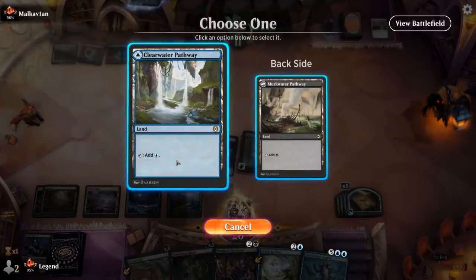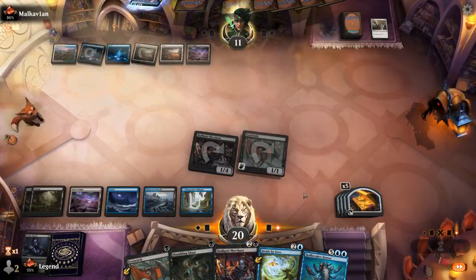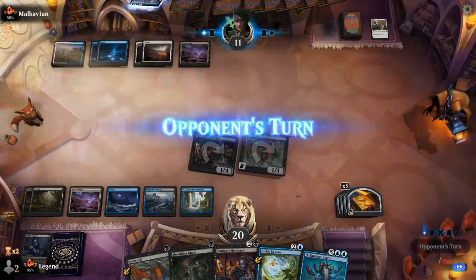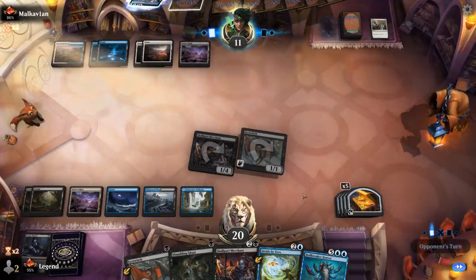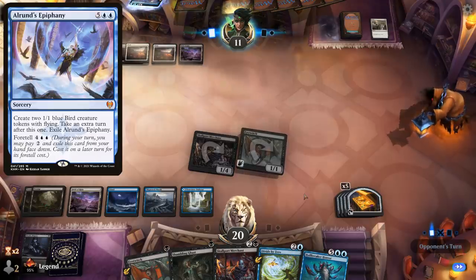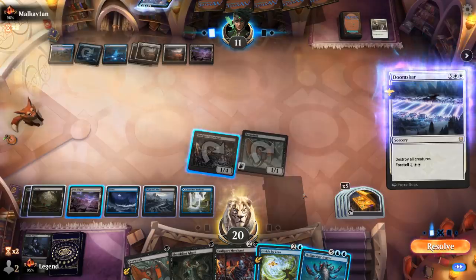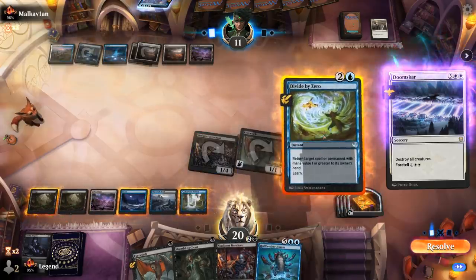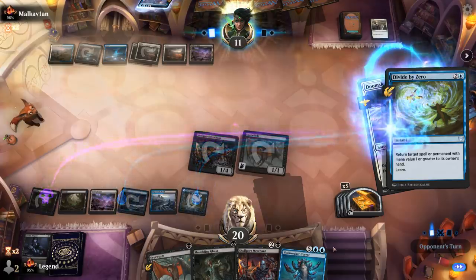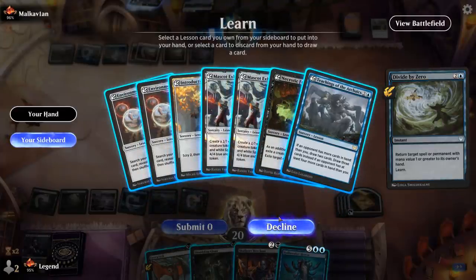Play a land and I'm tempted to just pass. Opponent untaps — I would love for them to tap out for an Elrond's Epiphany. It's going to be a Doomscar instead. That's probably worth bouncing with Divide by Zero, and then I could still flash in a Hullbreaker end of turn. What do I learn? There's a chance I'll have fewer cards in hand and can leverage Teachings.